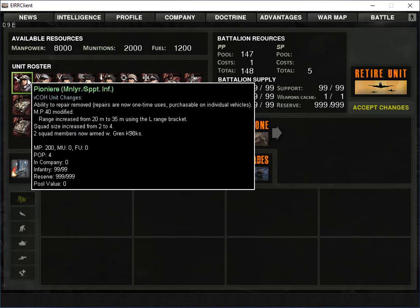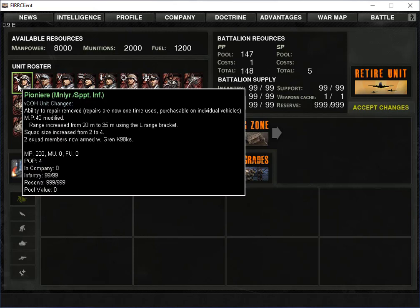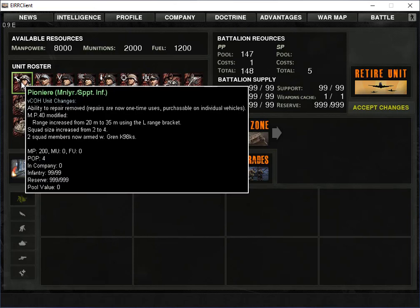Every unit costs population, manpower, munitions, and fuel. This is your pool that you can use whenever you want. It will always be 8,000 manpower, 2,000 munitions, and 1,200 fuel unless something specifies otherwise — this is what every company in the game gets. You should use these as much as you can, right up until you're almost at zero, because that will maximize your company and nothing will be wasted. These refill every game, so don't worry about running out. For instance, our pioneers cost 4 pop, 200 manpower, zero munitions, and zero fuel.